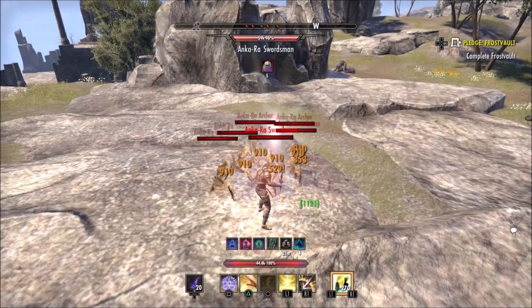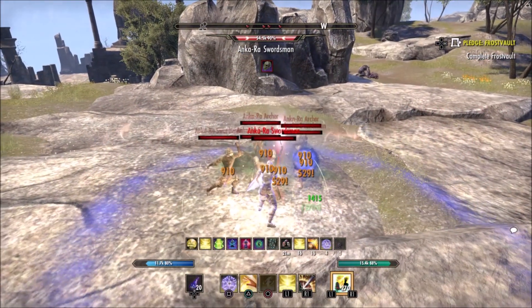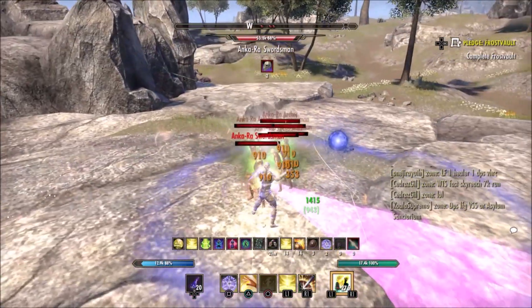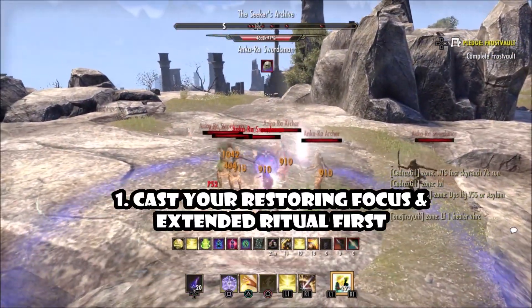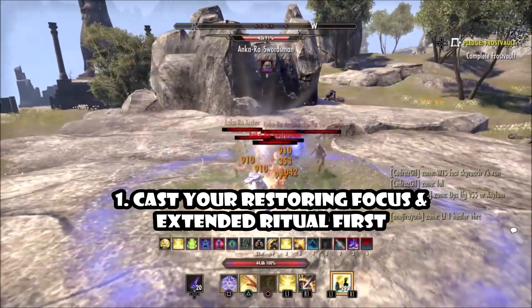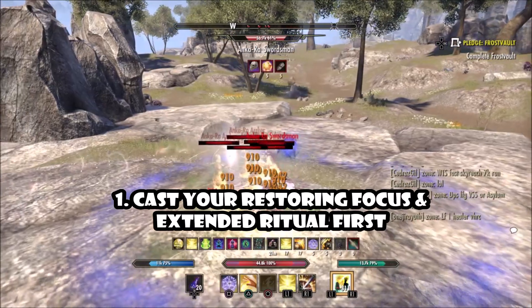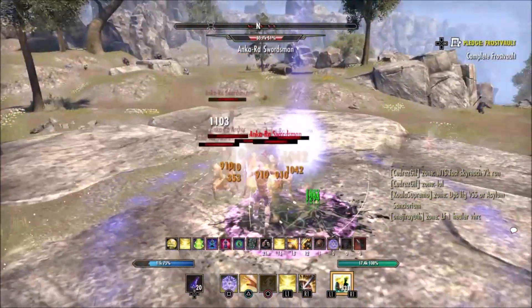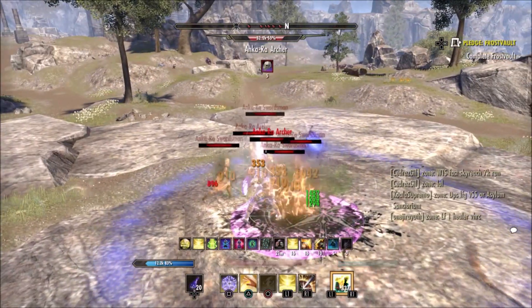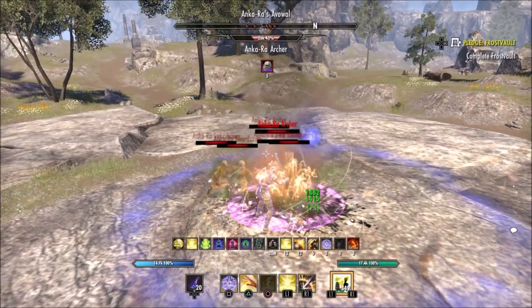Now I'm going to show you how to use the combinations for this tank — it's very, very simple. Before you head into a battle or encounter, put down your Restoring Focus to give you higher physical and spell resistances, and set down your Extended Ritual for extra healing. These are amazing because they last 24 seconds or just over 20 seconds each, so you don't always have to worry about constantly recasting and draining your resources.